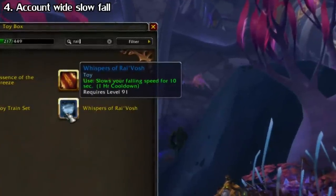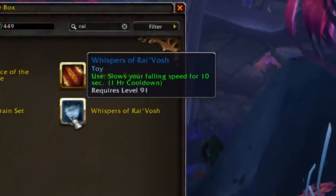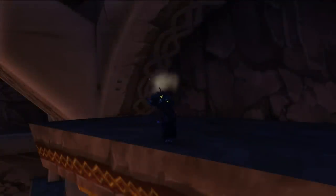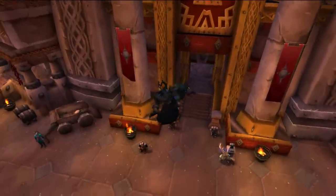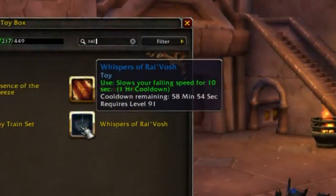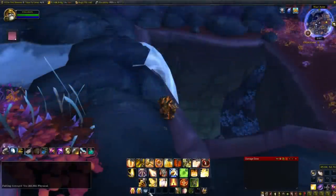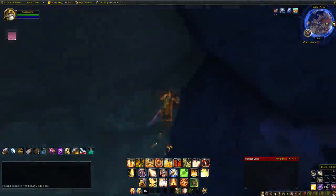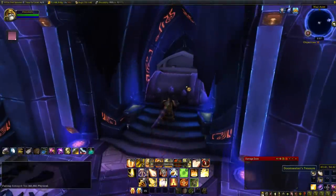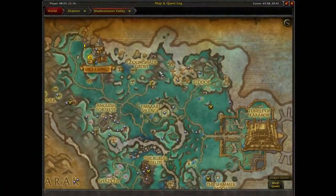Another handy toy that some people don't know about, even if they have it, is the Whispers of Rivash. When you use it, you gain slow falling for 10 seconds, which is handy for non-mages and priests. The only downside is a one-hour cooldown and you can't use it while moving, so you have to use it before you jump. It can still be handy in certain situations where you need to fall but not take damage, such as some of those treasures in Makkari on Argus. You get the toy from a rare elite in the Draenor Shadowmoon Valley, located on the map.